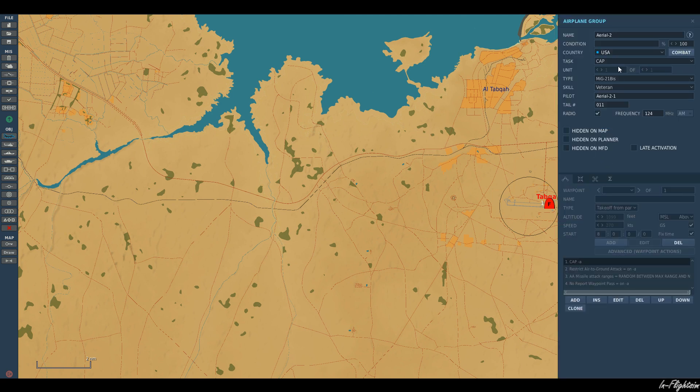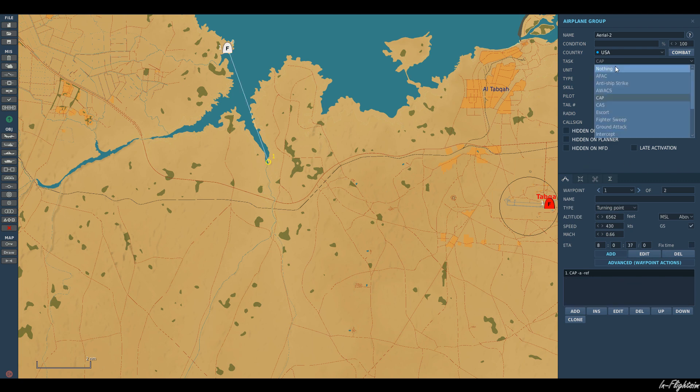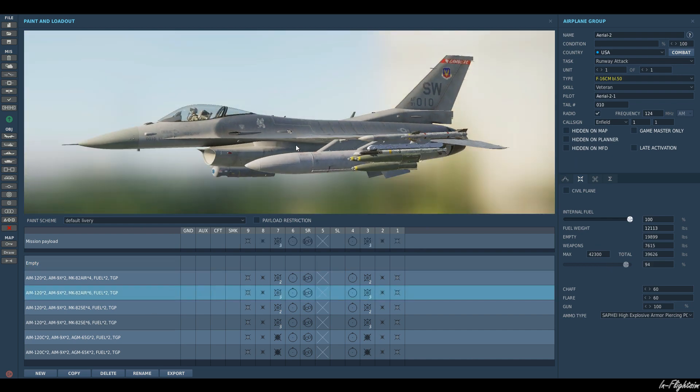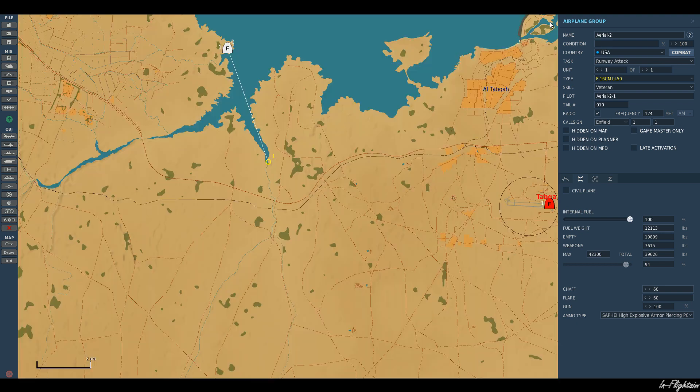Next, let's go ahead and select — I'm going to use an F-16 for today. I do like the F-16, it's nice. Let's go ahead and create one waypoint, let's change him to a runway attack mission, and let's give him a sort of weapon — six bombs. Nice.